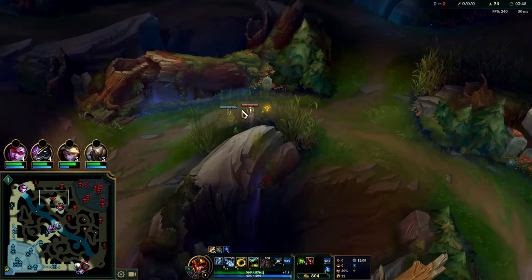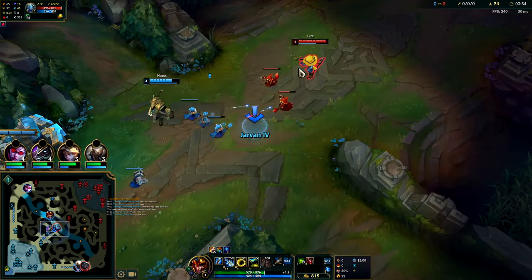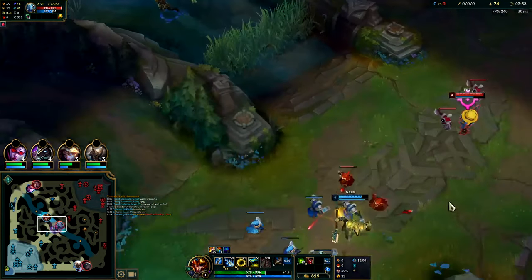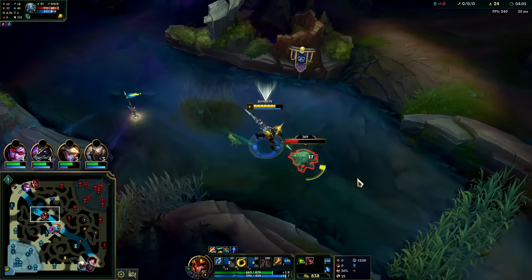Someone just warded over the wall — I might be able to get double scuttle off that. Maybe just go mid. This is playing back — this is warded 100%. This is warded.